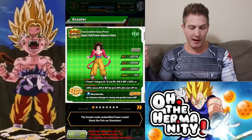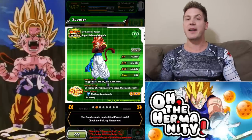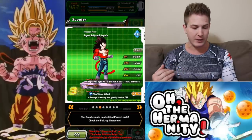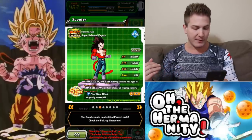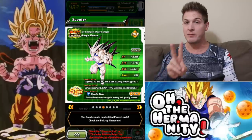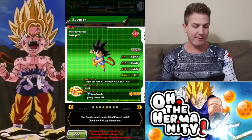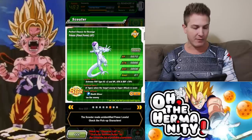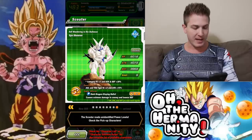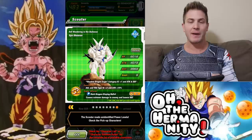So obviously we have Full Power Goku — looks pretty freaking awesome. We got GT Vegeta on the banner, which I don't need, but if I want to start a second one I will if I get any dupes. We got Super Saiyan 4 Vegeta, we got Omega Shenron which I do need two more dupes of — so I'm actually pretty happy he's on the banner. And then we have the new Goku GT, the new Final Form Frieza GT, the new Cell GT, and then we have Shin Shenron.